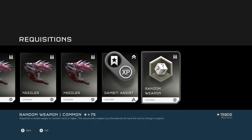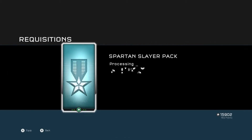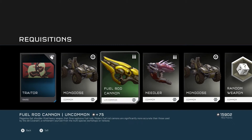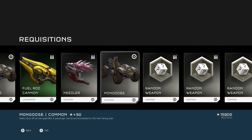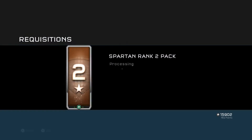We've got another Gambit Assist and Random Weapon. Spurton Slayer Pack — we've got a Fuel Rod Cannon! Get in. Mongoose again. Traitor — Ryan's got that, actually. Needler, Mongoose, Random Weapon, Random Weapon. There's nothing much of use in this, to be honest.